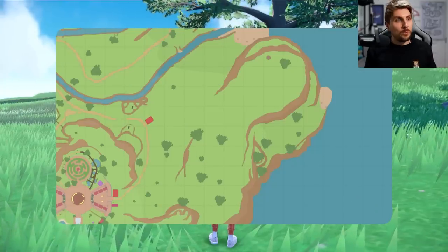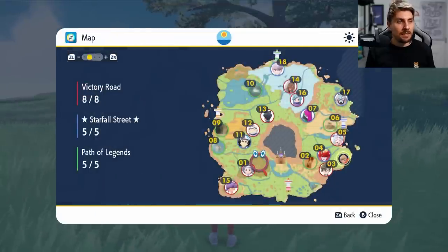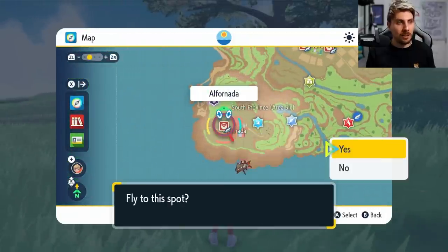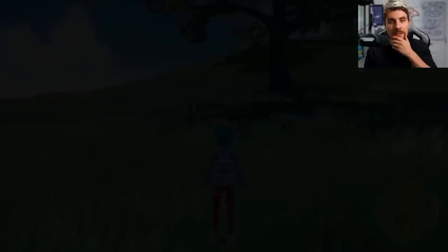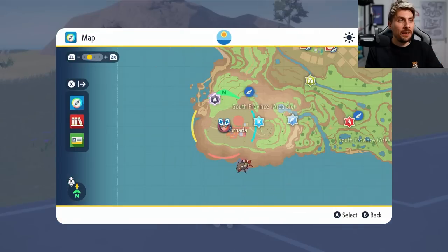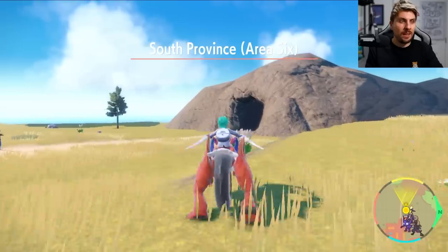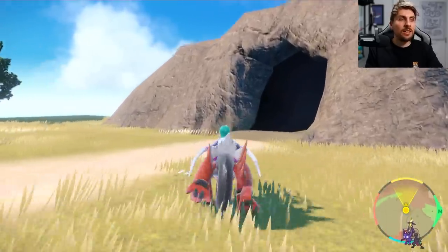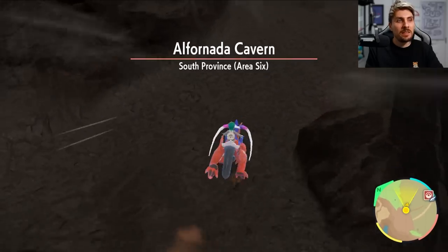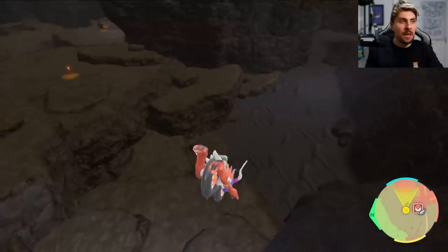Jumping into the game, we need an example to use for this guide and a popular Pokemon in competitive at the minute is Hydreigon. So we're going to go and get ourselves a Dino which are located down in Alfornado town, in the cave system just opposite the town. Dino is a Scarlet exclusive, so I do apologize to all you Violet players out there, but this method can be applied to literally any Pokemon in these games to get them competitively ready in a matter of minutes.